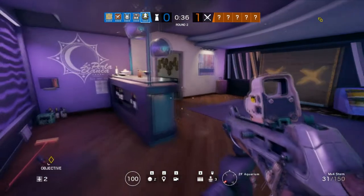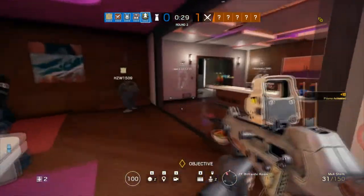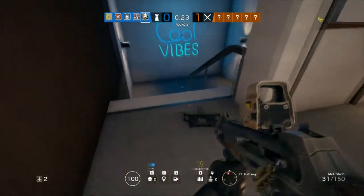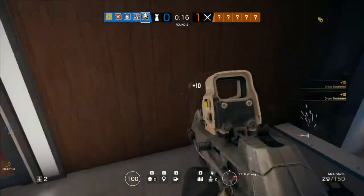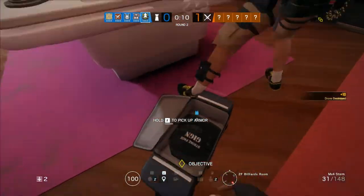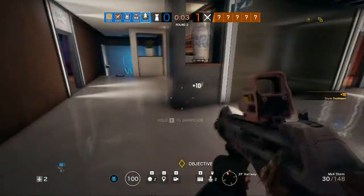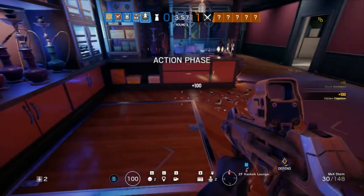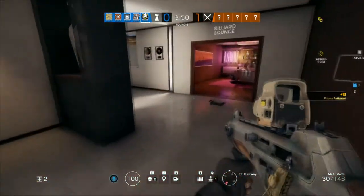The enemy team spanked us in the last one. I'm going to break one of the cardinal rules of Alibi and go ahead and set up some clones early in the match and see if that does me any favors. We do have a Mute so maybe they won't be able to drone out my clones — that's a really nice thing. I can get some extra points for drones destroyed too. I've got a couple of clones left so I'll drop one in this room in case they come through the door or the window.